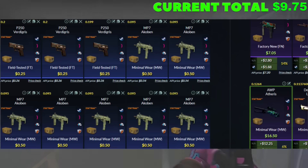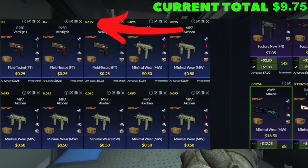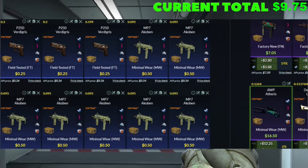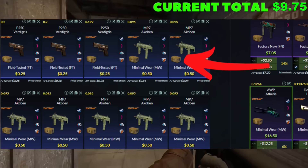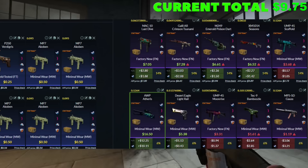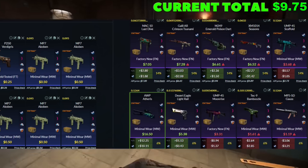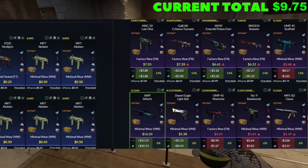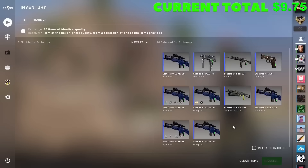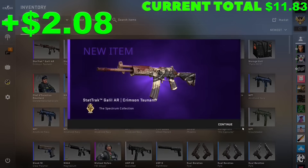The first of those trade-ups is a 7-3 split: three skins from the Prisma 1 collection, 0.2 or below on the float, 25-cent buy order; and seven skins from the Spectrum 1 collection, 0.095 on the float, 50-cent buy order. Coming down to our outcomes, we've got a 68% chance to walk away with profit — anything but the UMP for the Spectrum, and for Prisma we're looking for the aug. Let's see it. Oh! That's the best profit from the Spectrum collection — we will take that!